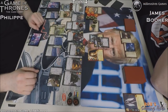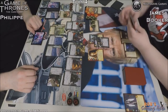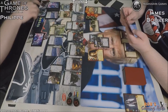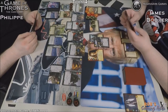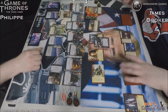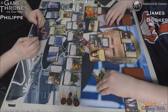Valar Morghulis tokens aren't doing anything anytime soon. No kneeling to defend. He's thinking through what he's going to use his money for. I'm not sure what attachment has gone on Cotter Pike there — it doesn't have a big text box. Could be Longclaw, actually — goes on a Night's Watch character, two cost. Attached character gets plus one strength and gains Renown. He's already got power on Cotter. An unopposed power challenge taking down the Wall with the Hound. Four power now on the Lannister side, and I think only four on the Night's Watch side, so he's keeping in this game.